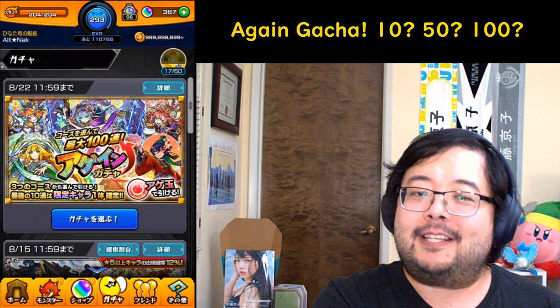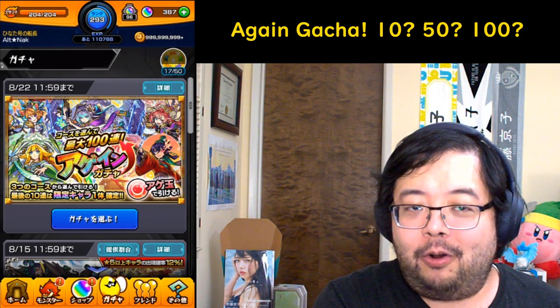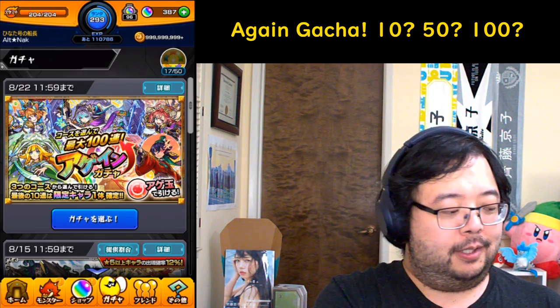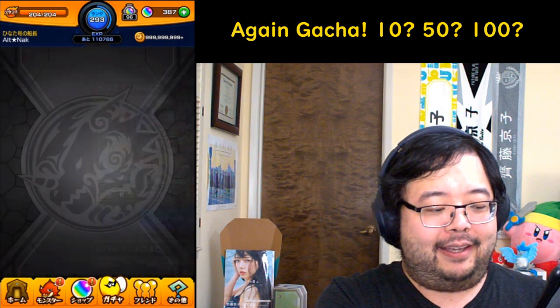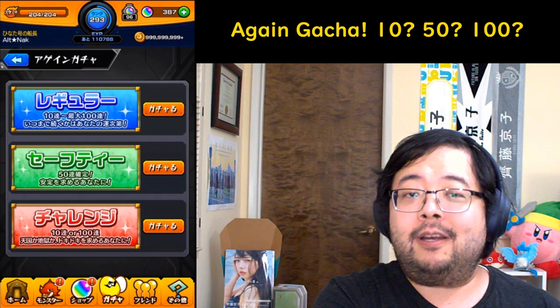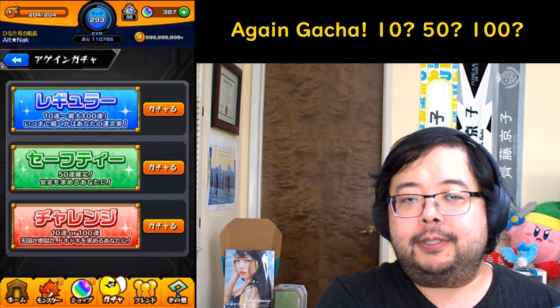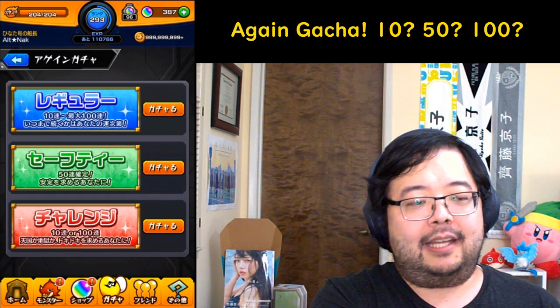Once you are there, you now have the opportunity to roll on this gacha. Don't worry — this is a free gacha, so no orbs will be spent, and that also means no hoshidama points will be accrued. Here is your moment of truth where you can pick between one of three different courses. The blue course is just your standard Again Gacha.